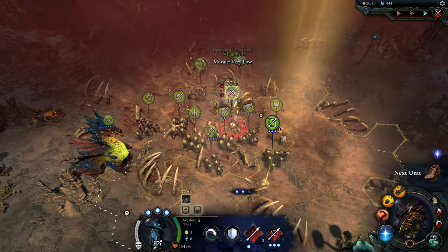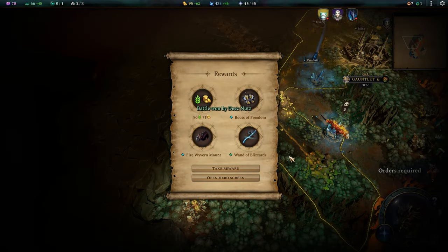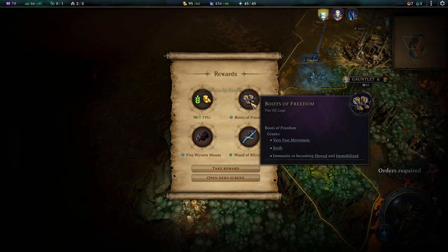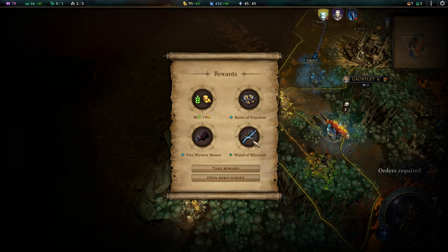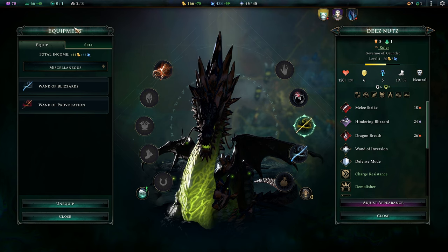This battle has been extremely easy — no actual damage taken and we cleared the infestation. We got ourselves some boots of freedom: very fast movement, swift immunity to slow and immobilize. Another wand of blizzards and a fire of vibrant mouth, plus some food and gold. I really like those wands of blizzard.